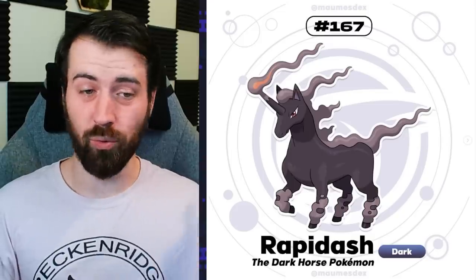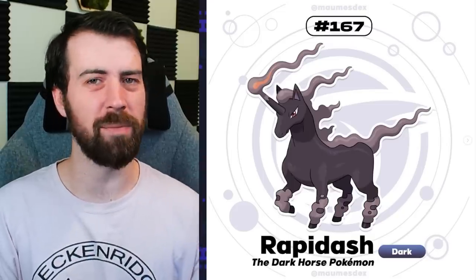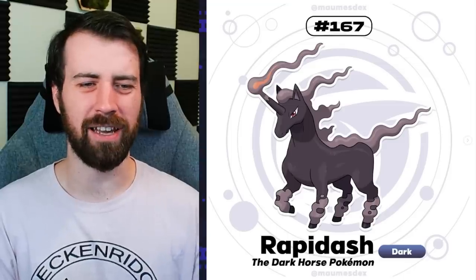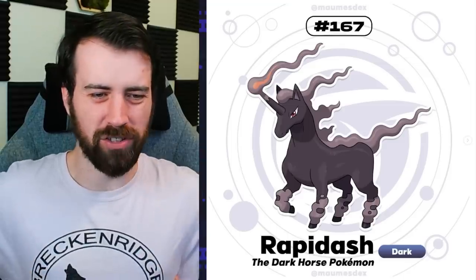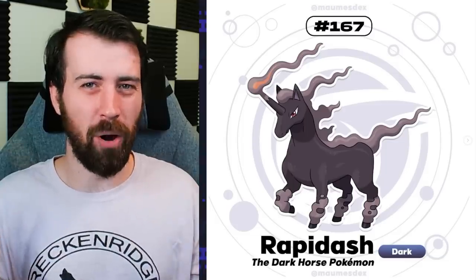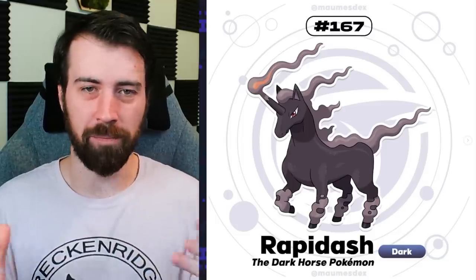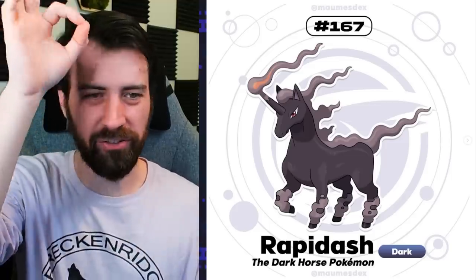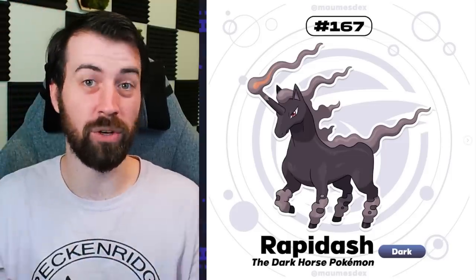Next up, we have Rapidash. So Rapidash is the only one that didn't get this treatment - that's interesting to me. The body proportions feel a little weird - it feels like it has a huge torso but then little legs and then like a massive horn. It almost feels like it's supposed to be like a mini pony. If that was intentional, then that's dope - a mini pony version of Rapidash. I also like how you can see a little spirit of flame in its horn wisp to reference its original typing.